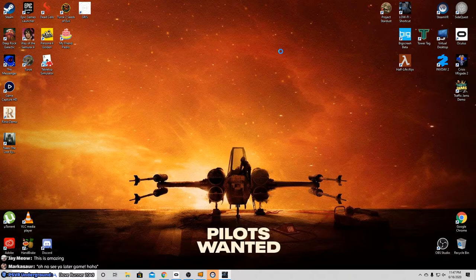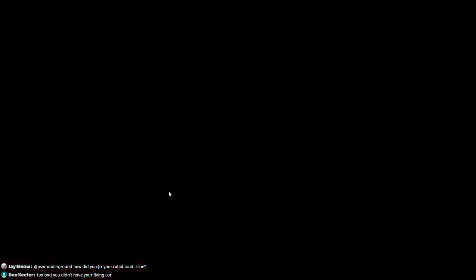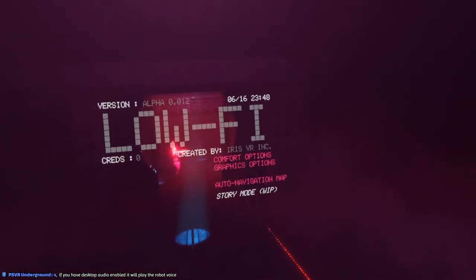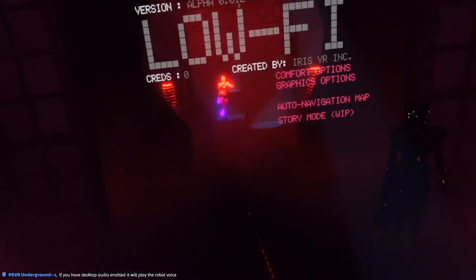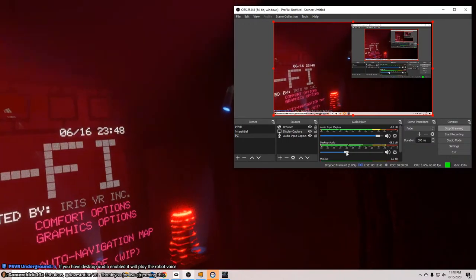Can't be a PC VR streamer without having some problems. Somebody said: you found the next puzzle key to the Oasis. PSVR Underground asked how to fix the Robot Loud issue. Yeah, I want to fix that. Too bad I didn't have my flying car. If you have desktop audio enabled, it will play the robot voice. I do have desktop audio enabled, but I don't know what to do about that. What I can do is turn it down — maybe I'll just turn it down. Better.